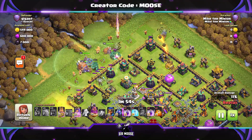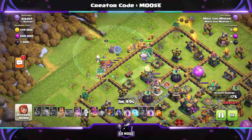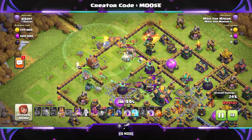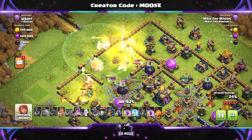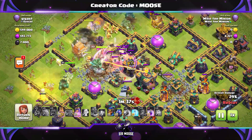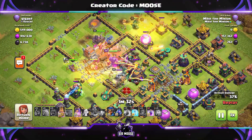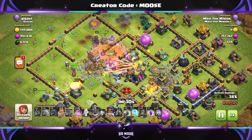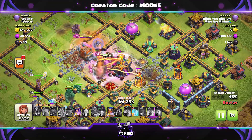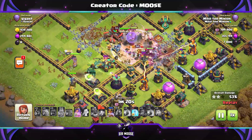Log Launcher goes in, and then finally the rest of the Super Wizards. Try to protect the Super Wizards because they don't have much health. I'm a big fan of using the Grand Warden ability nice and early — the more troops you can protect with it, the better, and obviously at the beginning of the attack there are going to be more defences attacking your troops. So use the Grand Warden ability nice and early. You've got a Rage spell as well — try and save that for your troops near the Town Hall so you can take it out quickly and move them away from that poison cloud as quickly as possible.